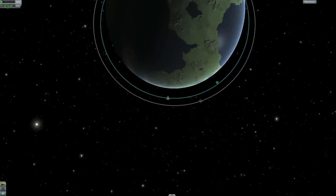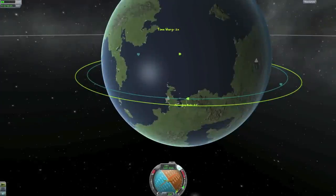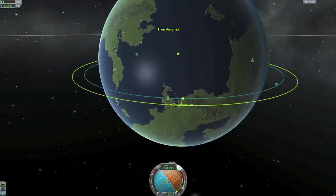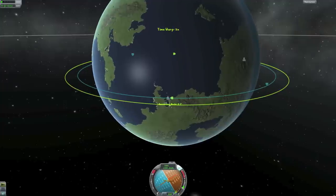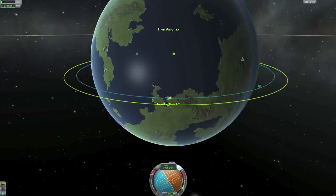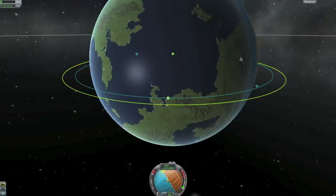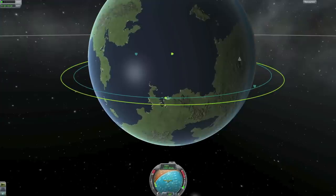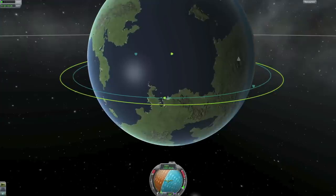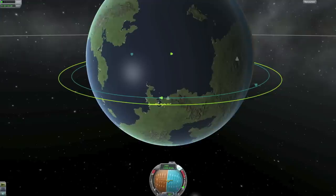Doing a rendezvous is not difficult once you've learned it, but it takes some practice and you have to be patient. The first thing I will do is check my inclination between the two vessels. You can see here that mine is at 0.5 degrees, which is more than good enough. You don't want your inclination to be too great because that will make your final burn more difficult. So just for this tutorial I'm taking it down a little bit to make it all easier.